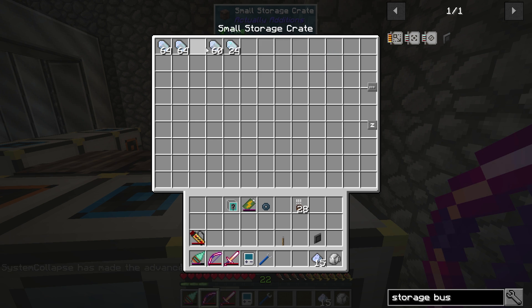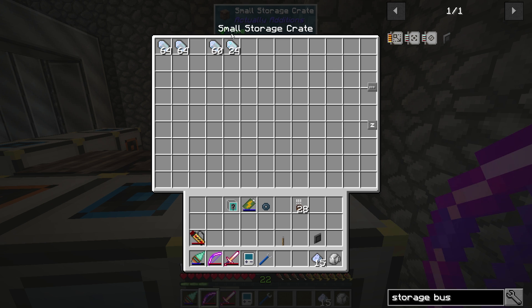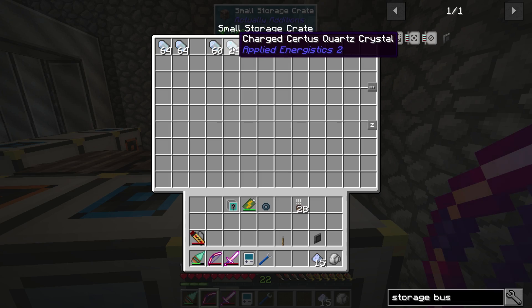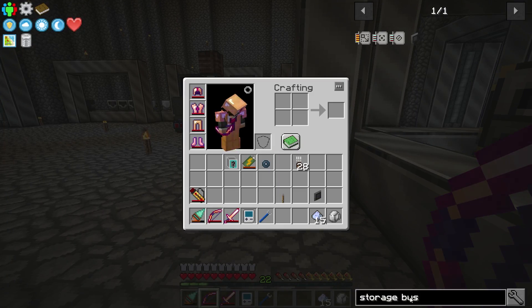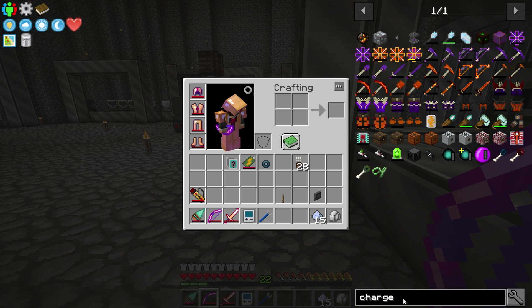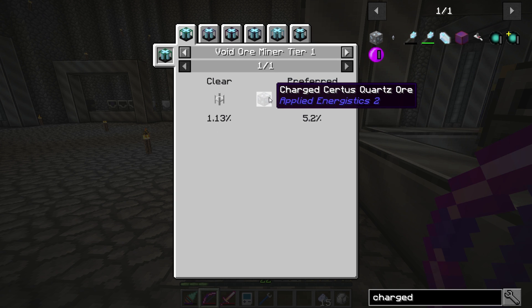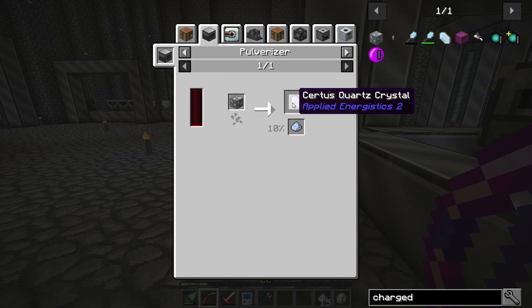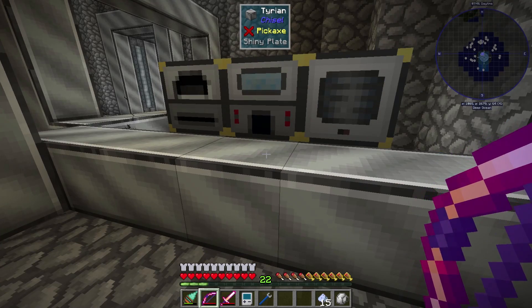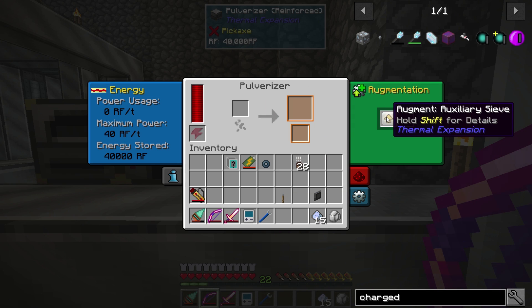One issue I found: you've got to be careful with Charged Certus Quartz. Do not run it through a pulverizer - if you run it through there, you get regular Certus, so you definitely don't want to do that. It's kind of a waste. I wasted about five of them before I caught on.